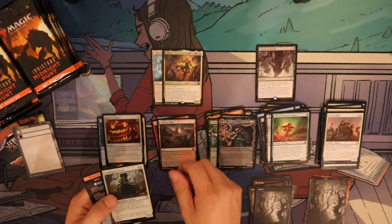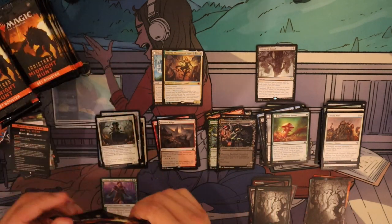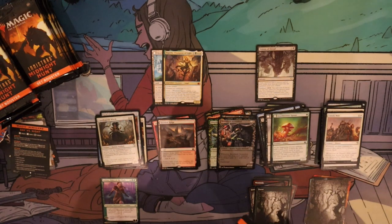Haunted Ridge is our rare, and Candle Grove Witch is our foil.